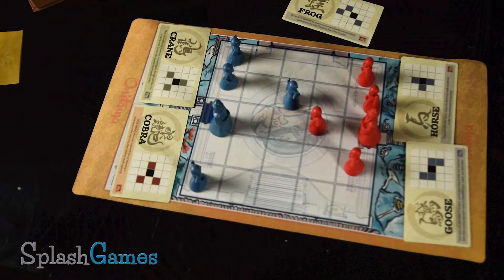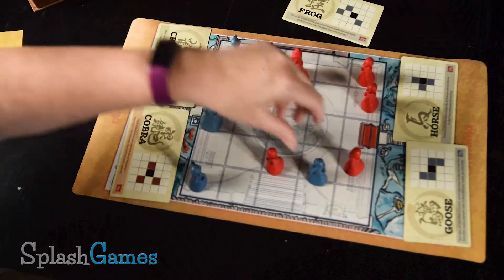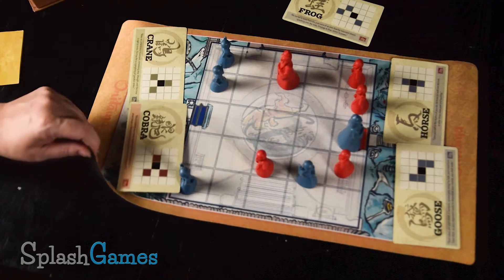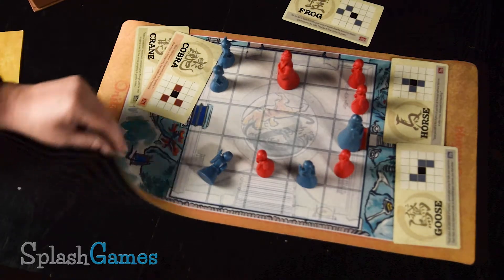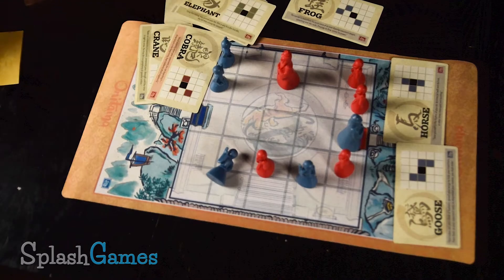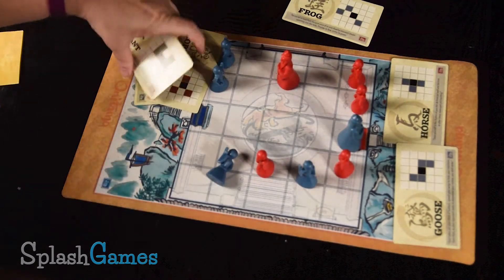When you capture their master or you get your master on their temple, then you win. The components to this are really amazing because this playmat is just so great. It's not a board but it's a mat, and it's really durable. The box that they all come in is just really cool. I love how the game looks and the components of it. And that's how you play Onitama.